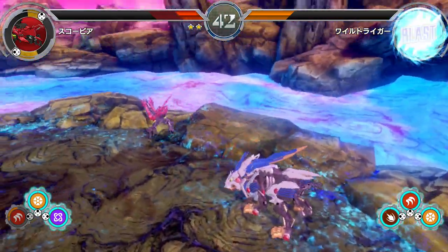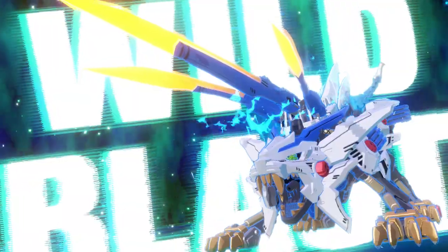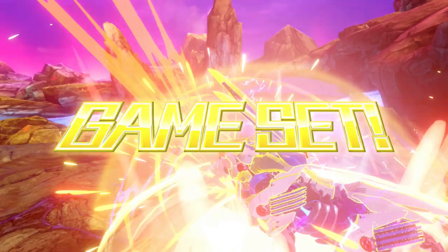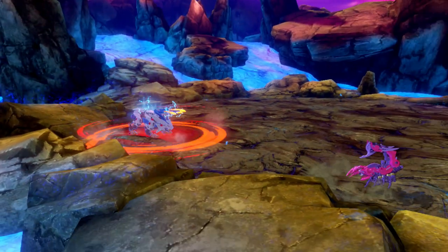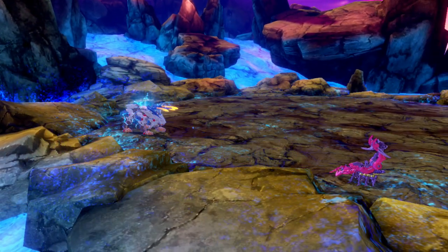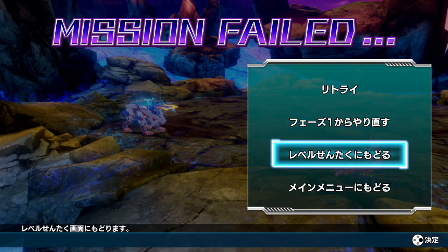Oh, I'm actually getting my ass kicked here — the Wild Liger might be considered a boss, which would make sense. I might still come out on top, but it's really clutch. I think I died. Do I get another chance? Okay — I don't know what any of that is, so I'm assuming the bottom option goes back to the main menu.